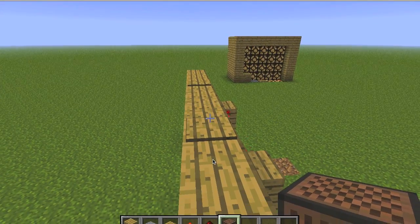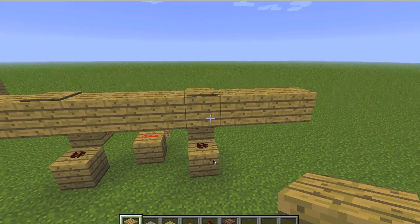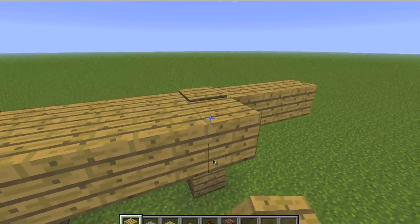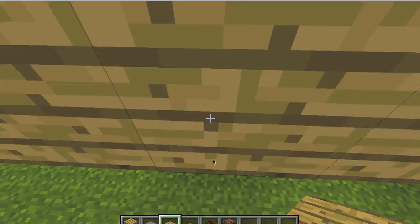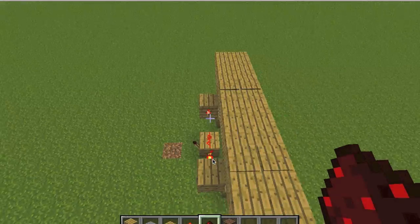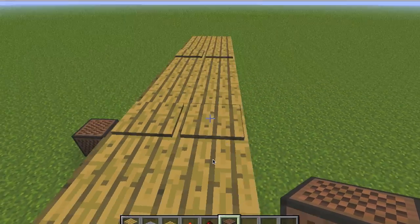Now let's figure out how to make it wider. To make it wider, it's extremely easy the way I have it set up. All you need to do is add on another platform, put pressure plates adjacent to the same pressure plates you placed before, put blocks adjacent to the blocks you placed before, and wire it up with dust and you are done. That's right, that easy.